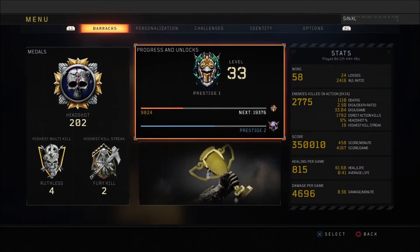Looking at my stats: I've got a 2.4 win/loss ratio, a 2.5 KD, 33 kills per game average, a 9% headshot chance, and 19 is my highest killstreak. That killstreak is low because I play a lot of Control — the rounds are very quick and you barely get a chance to build any killstreak.